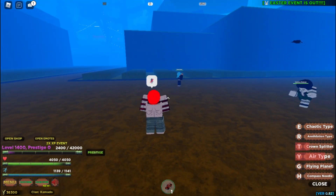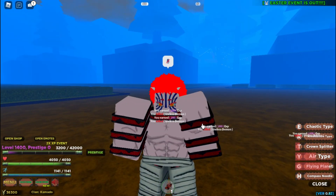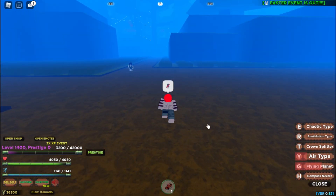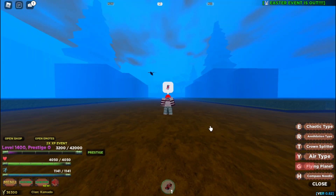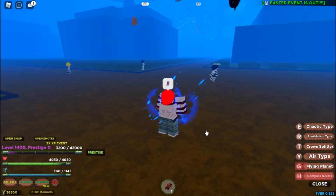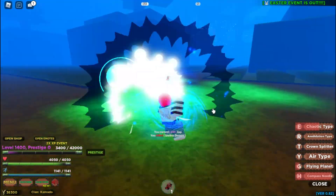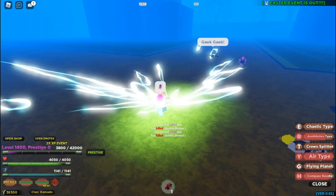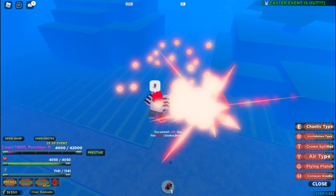The fifth attack is Flying Planet — it teleports to all enemies and kills them. The last attack is everyone's favorite: Compass Needle. The animation looks kind of creepy, and after you use it your damage increases and your cooldown goes lower, letting you use all attacks really fast.